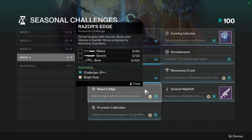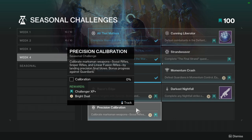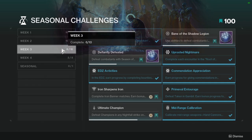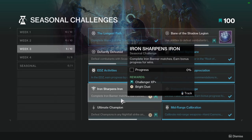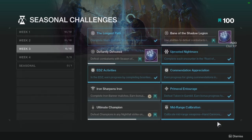'Defeat targets with swords, bows, and glaives in Gambit', with bonus progress for defeating guardians. Glaive — not hard, sword — not hard, bow — not hard. It's 100 kills but it's very much doable, just a matter of whether people will actually do it. 'Precision Calibration': calibrate marksman weapons — scout rifles, sniper rifles, and linear fusion rifles — by landing precision final blows, with bonus progress against guardians. Not hard at all, just use the weapons. We do have Iron Banner this week if I remember correctly, so you can complete Iron Sharpens Iron.